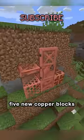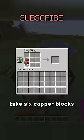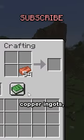In the latest Minecraft update, five new copper blocks are being added that are super expensive. Two trapdoors take six copper blocks to make, which is 54 copper ingots.